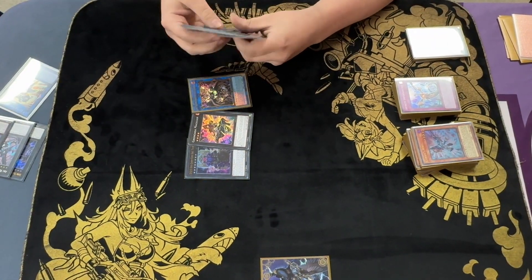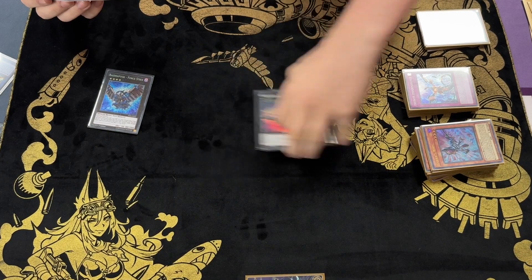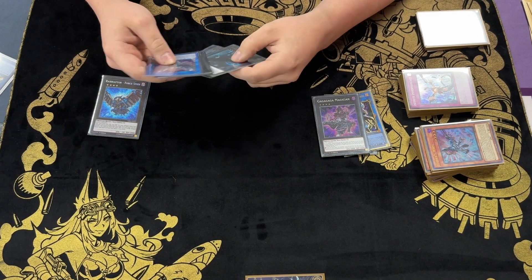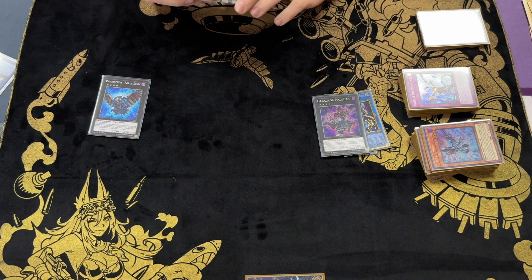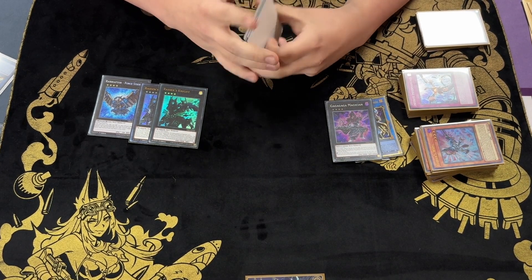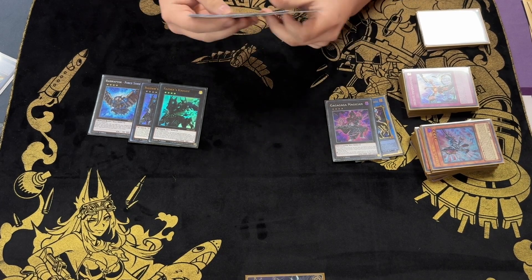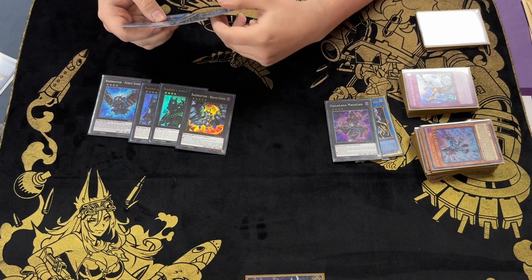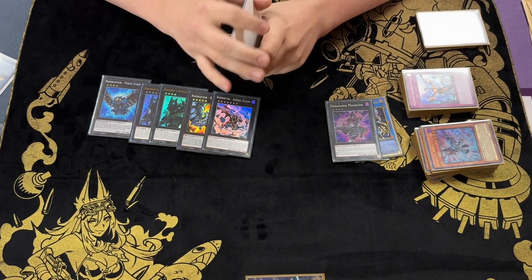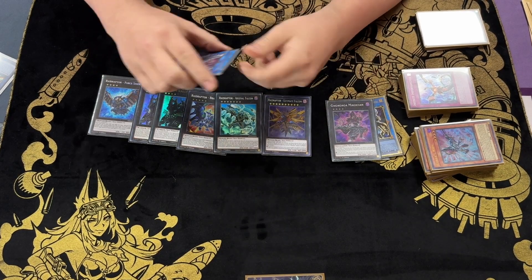One Force - you don't need multiple. I only play one Force because I run Pain in this list, so Noir can make a Force, but otherwise Force isn't really super needed in the Caliuga variant. Two Knights - you can recycle the Knight with Roost, but I've had grind games where the second one comes up. I have the one Brave, which is the best card in the whole deck. It'll grab your Rank Up and let you get into Arsenal, which is probably the best card in the entire deck - it floats into Ultimate Falcon after you link it away.